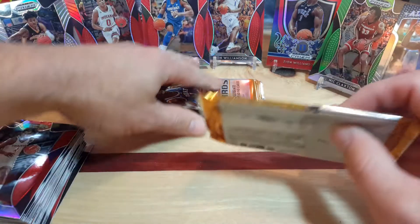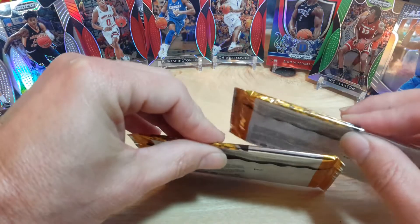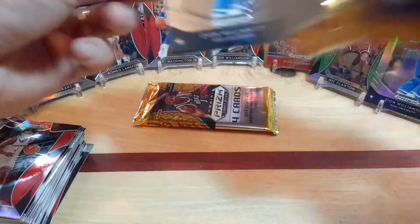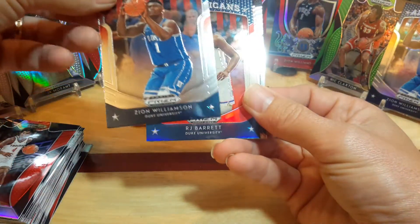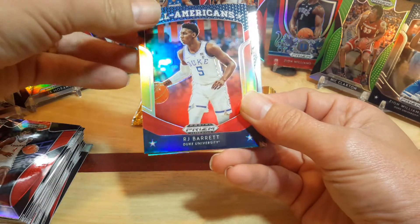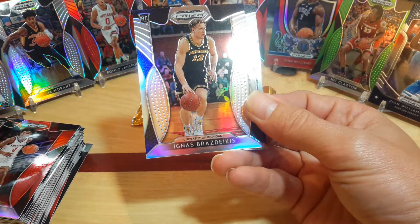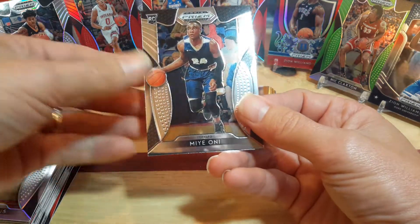One thing I haven't pulled much of is RJ Barrett for some reason. This next pack feels thicker, so let's go with this one. There we go - another Zion Williams, I'll put him to the side. A red RJ Barrett - that's one thing I hadn't pulled in the Mega Box yet, and it seemed like there are not many RJ Barretts. And then an Ignis Silver and an Oni.